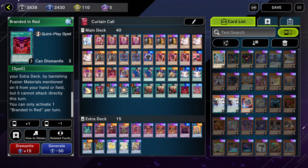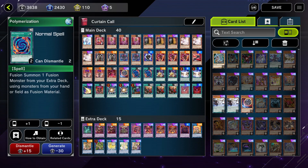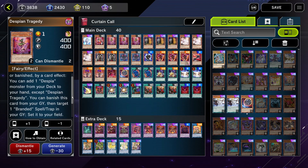But what are the Despia monsters you use to fusion summon? Other than Alluber, we have Tragedy, which when sent to the graveyard or banished by a card effect — such as a fusion spell like your field spell, Polymerization, Branded in Red, or Super Poly — it can add a Despia monster from your deck to your hand.